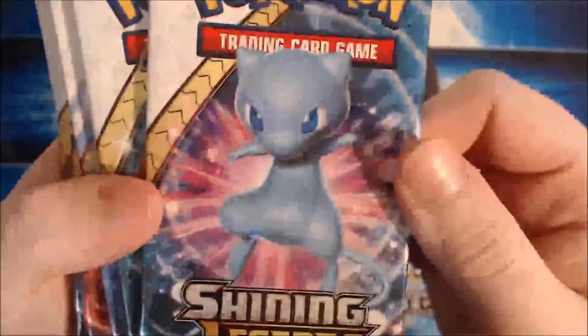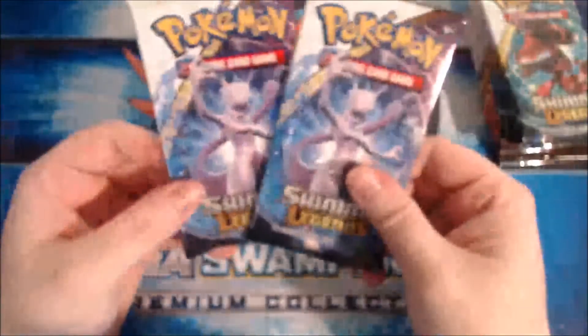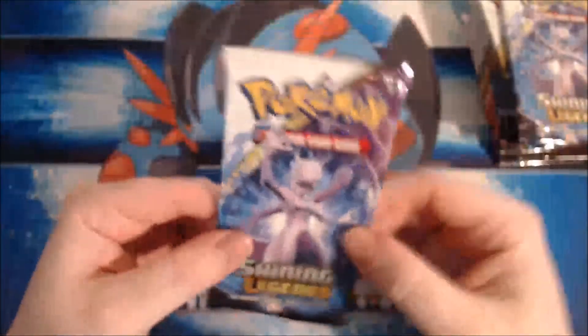We're not gonna bother with the energies or the counters because they're all the same. Let's look at these packs though. Shining Mew. Shining Genesect. Mewtwo. Shining Rayquaza. So we've got Mewtwo, Genesect, Rayquaza, Mewtwo, Rayquaza, Mew. Alright, we're gonna do it in this order. Let's start with Mewtwo — I think Mewtwo deserves to go first.